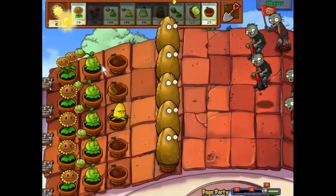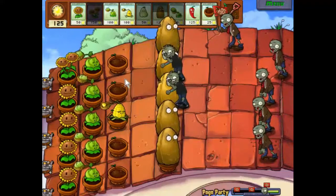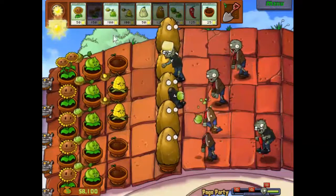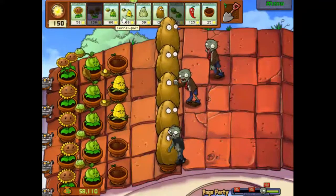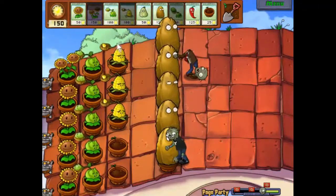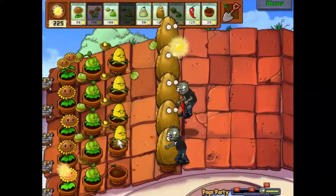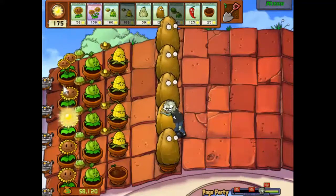I think we'll reward ourselves with a bit more sunlight for getting this far. Pop you there. The kernel pults are quite cheap, so I don't mind spending the sunlight to put these out. We should have the sunlight to get some more sunflowers out as soon as that recharges. The kernel pults have the advantage of extending the life of these tall nuts — they are really useful for us.